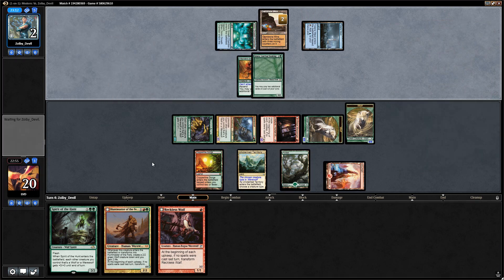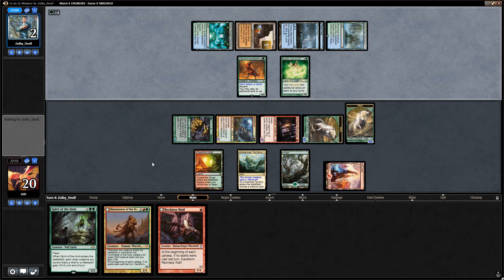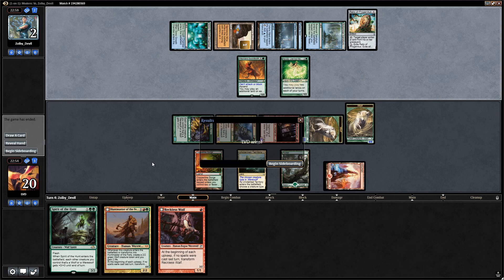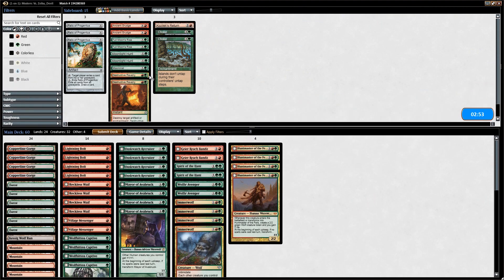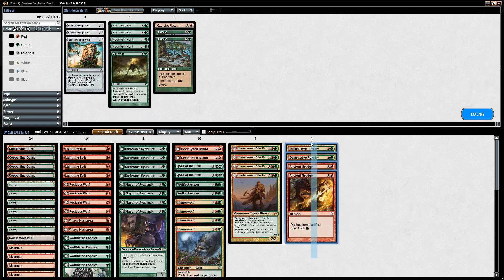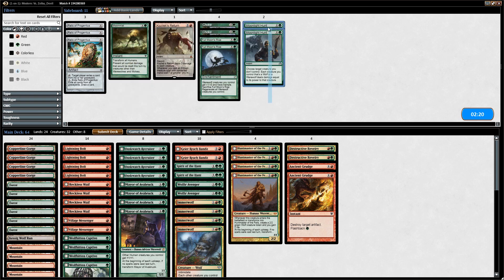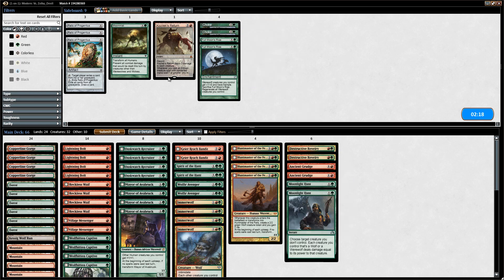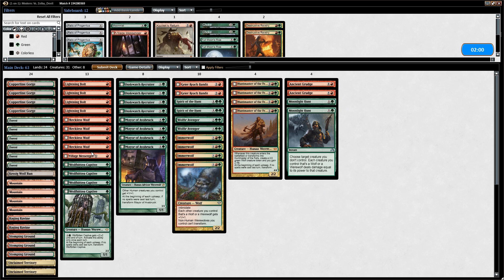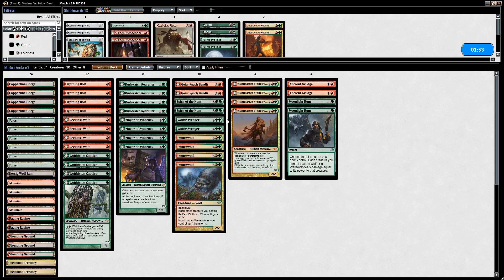Opponent gets Relic of Progenitus — that's fine — and we get there. On to sideboarding against an amulet deck: we want Destructive Revelries and Ancient Grudge to deal with the amulet itself. We probably don't need Choke since the opponent has very few actual islands. Moonlight Hunt is a consideration for their creatures. Perhaps we just rely on Ancient Grudge, bringing in four cards and taking out Village Messenger and some Wolfir Avengers.